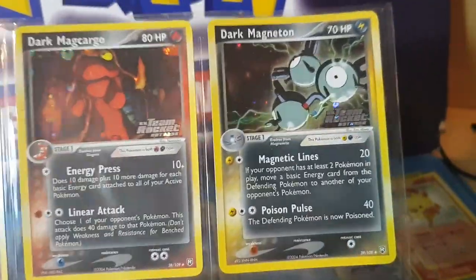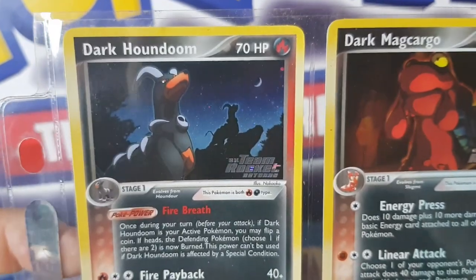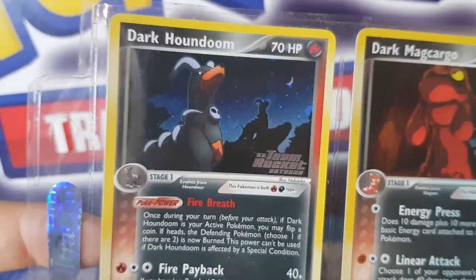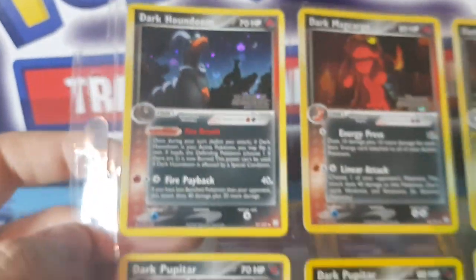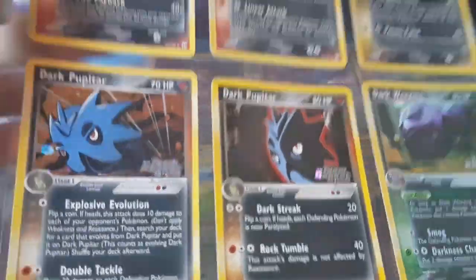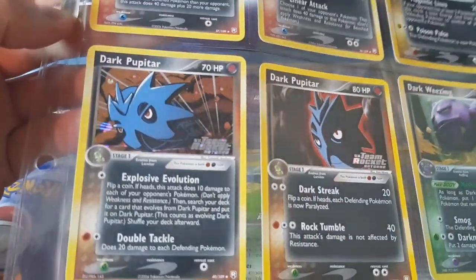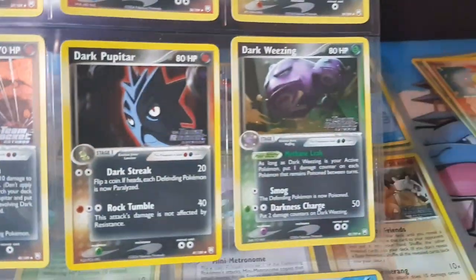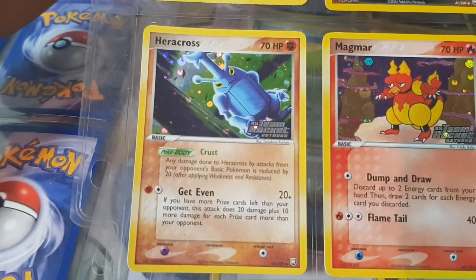These are all reverse holos. Look at that Houndoom — you can see the outline of the other Houndoom in the background, very Lion King-esque. It's quite funny how these are still referred to as reverse holos even though there's a holo still on the card, so it's quite easy to confuse them with just normal holos or perhaps pre-release promos. Then we've obviously got the Weezing — James's Pokémon — and a badass looking Heracross.